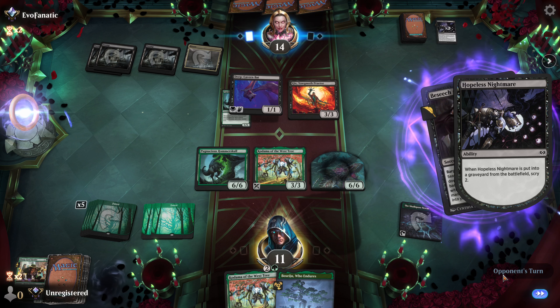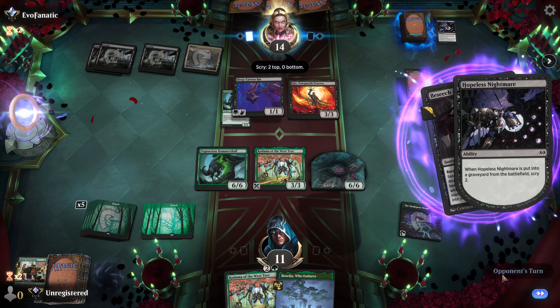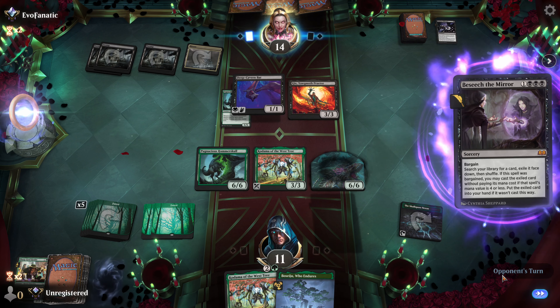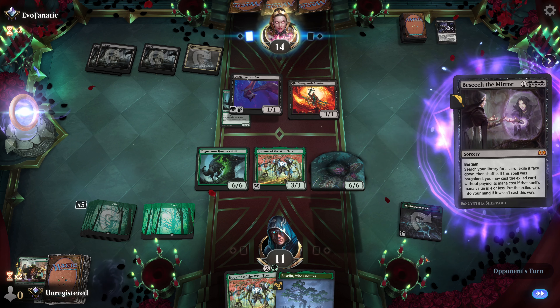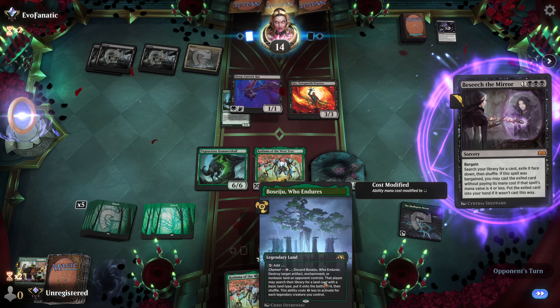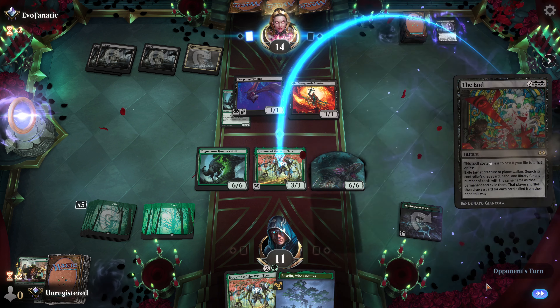Evil Fanatic, what do you got for me? That's a good card — putting her right into play for less. She's a good one. It isn't mono-black. Who else could it be, right?